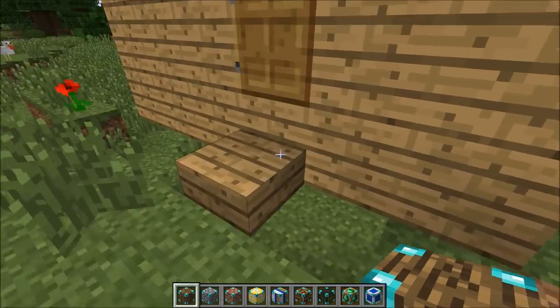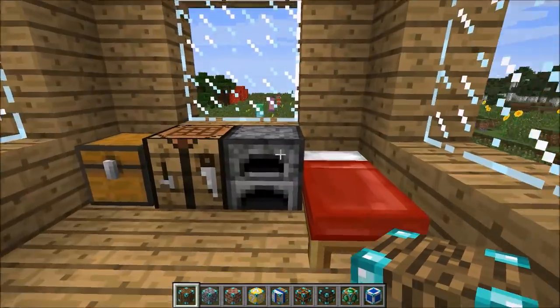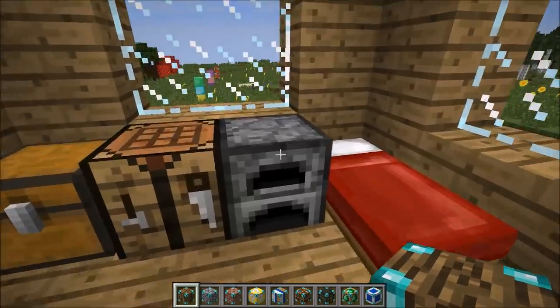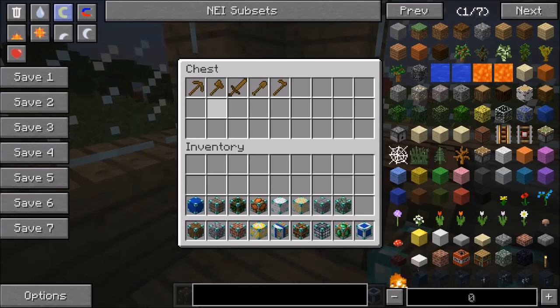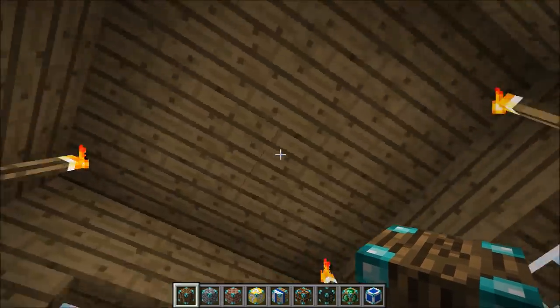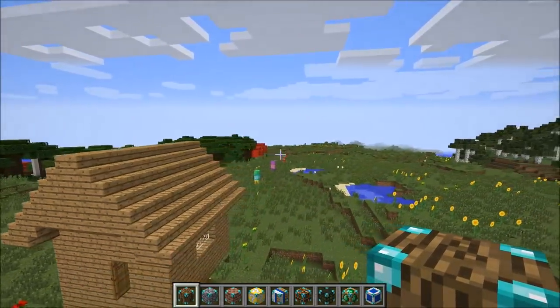You might want to make sure there's ground underneath it or it's going to look like it's floating in the air. We've got a bed, a furnace with 10 coal in it, and a crafting table. The best part is you get a full wooden set — like your first day in Minecraft. This could be so helpful, and actually the structure itself doesn't look bad — we got some torches too.